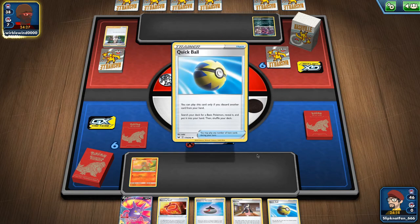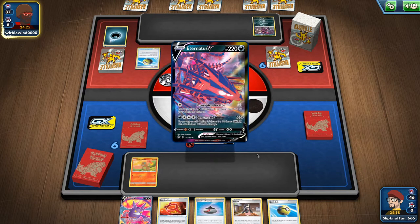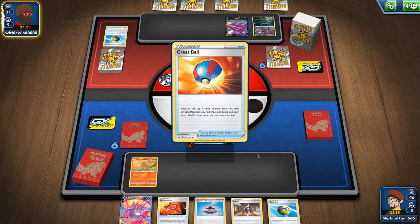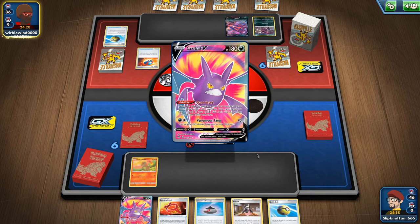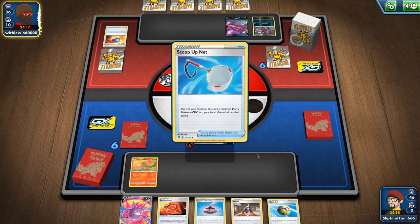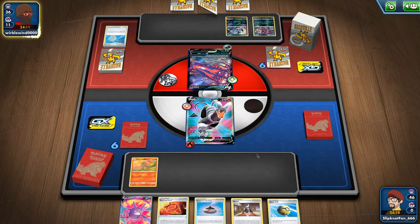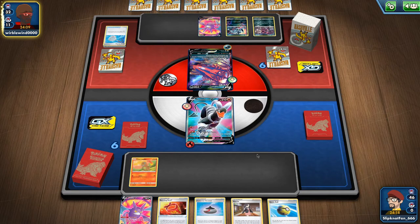Quick Ball. It's a V-MAX deck — that's a surprise. A nice Crobat. That's what I thought — Scoop Up. Put that in play. Okay, I got four cards.